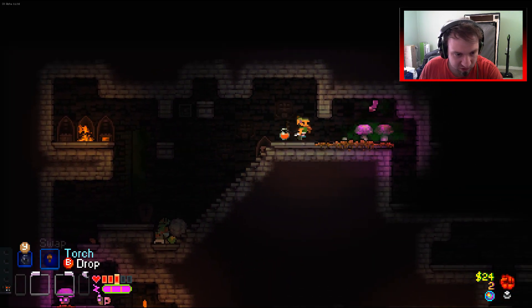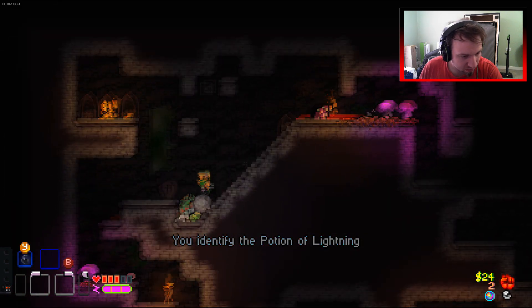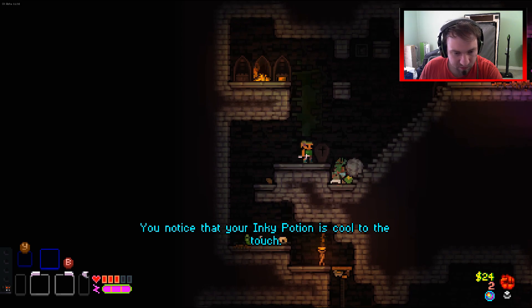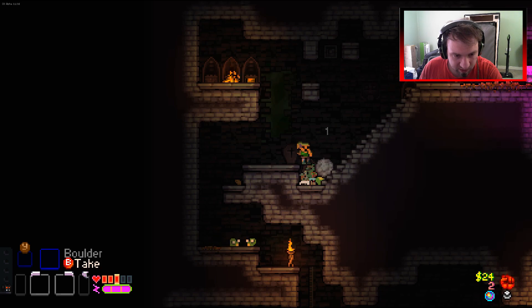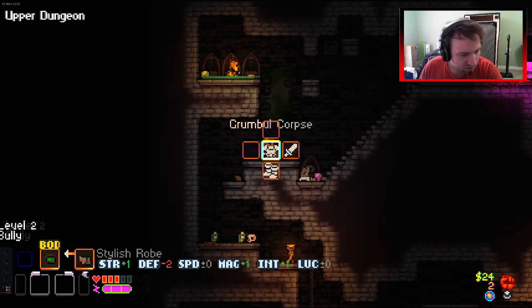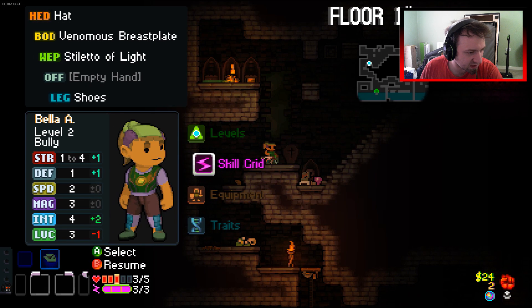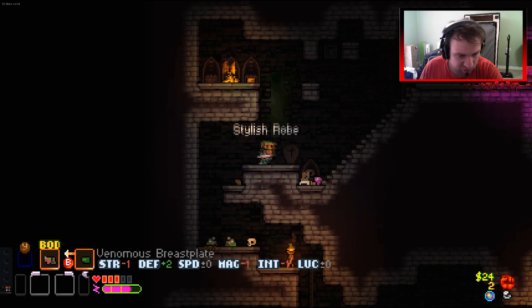I don't know how to get this without... maybe I can just grab the boulder - no, I can't pull it, it's an annoying angle. Mighty potion, okay. I could just destroy the boulder - it's bad for my dagger but we'll get another weapon. Don't want this. Just a little bit of chaos. Strength, minus two defense.